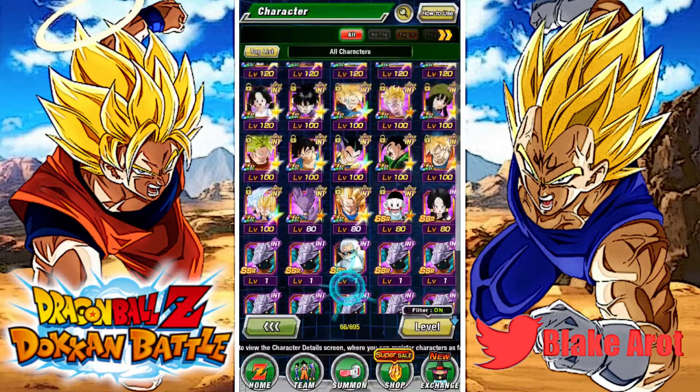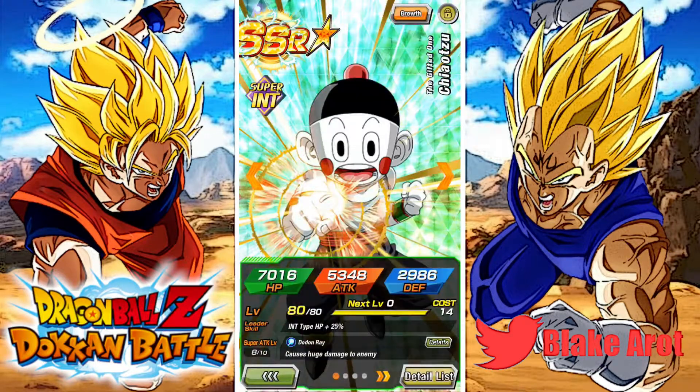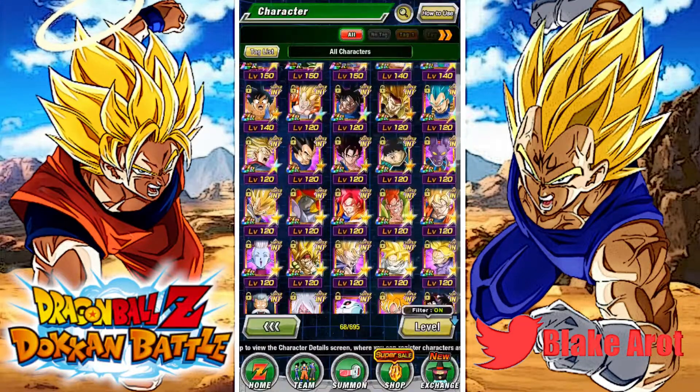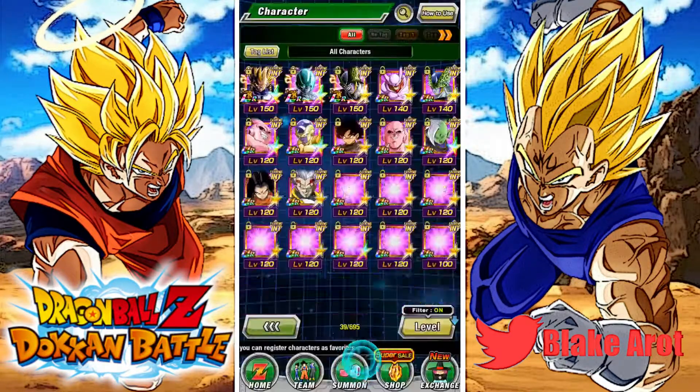And then just looking through — obviously the god himself, Chiaotzu. Super Good, SA8. That's triggering some people. And I mean, that's about it. This type is very uninteresting, much more than I thought it would be, if I'm being honest.